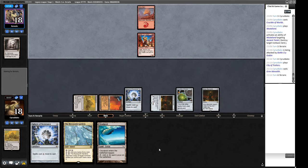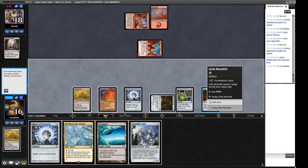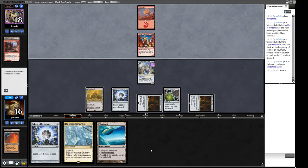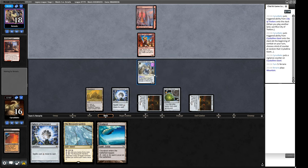They play a land, so we Wasteland it — we're more than happy to do that. We play Crystalline Giant as a threat. We Wasteland, sacrifice, and replay the Wasteland. The Crystalline Giant gets Vigilance — pretty good ability. Our opponent attacks in and we don't need to trade since we can just play out our hand. At some point our creature will get Lifelink or First Strike, changing things significantly.